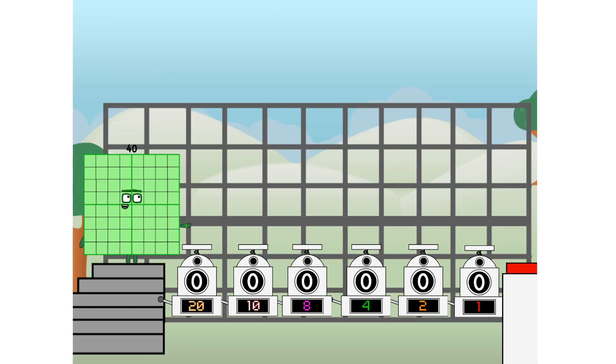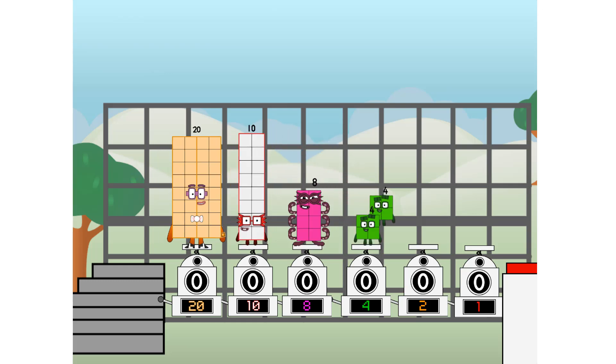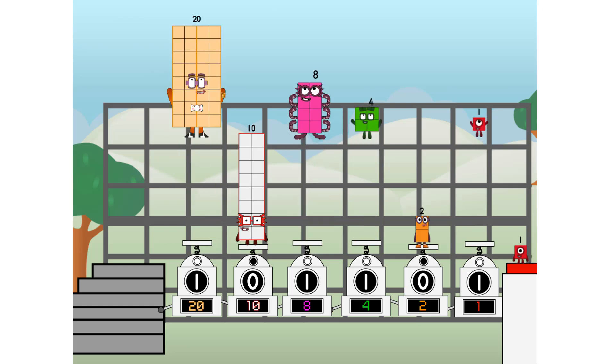First, I split in two: twenty, and ten, and eight, and four, and two, and one, and one more to press the big red button. Then you choose who's going up: one of me, and none of me, and one of me, and none of me, and one of me. And fire. Three.